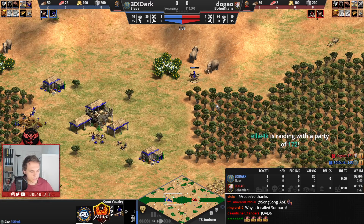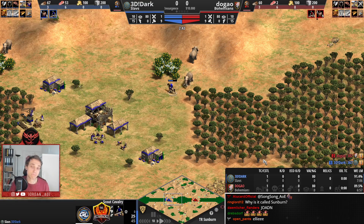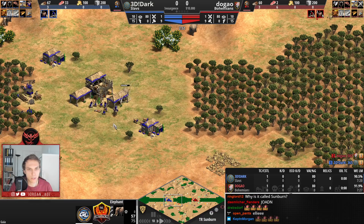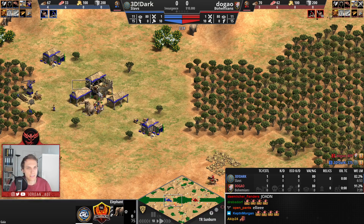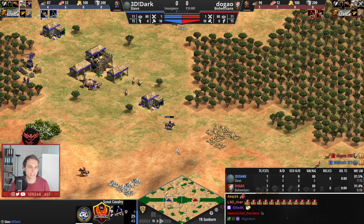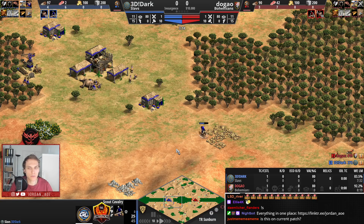By the looks of it, Dark is definitely doing a good job in his lane. I'm not sure if he's going to take one more hit — ideally you try to lame the elephant and only get one hit on the scout. This time he did two. It's not the worst thing — it just takes off ten more HP, so that's something you want to avoid.